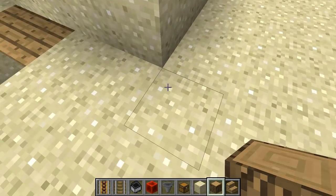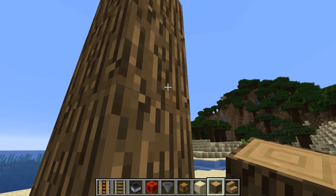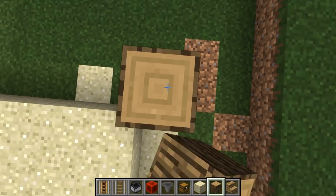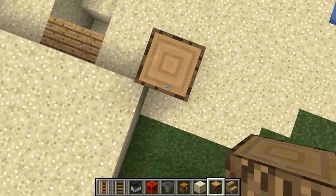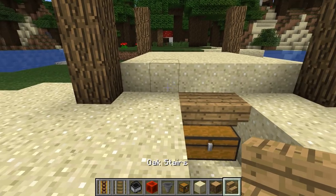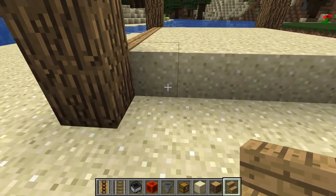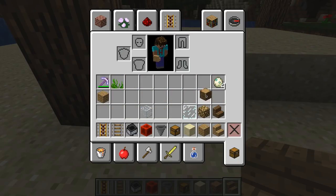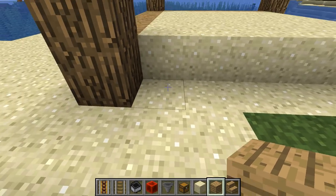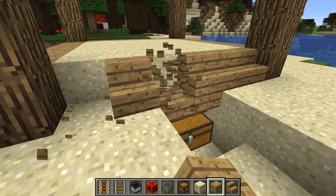The next bit — we need to build up the body of the farm. We're going to go four blocks high in each corner, because we want a three-high clearance above the level of sand. So four blocks up in each of the four corners. We're going to use oak wood for the walls all the way around, because I think it will look better once we've got the finish. Then we're going to put some oak steps around the edges.